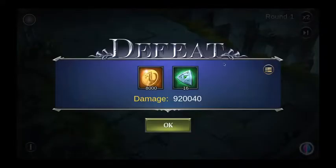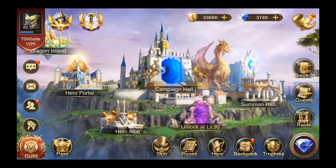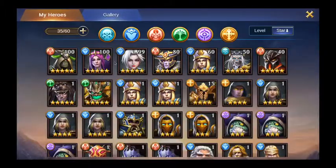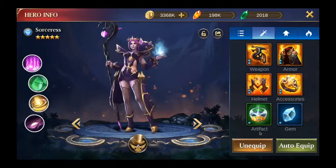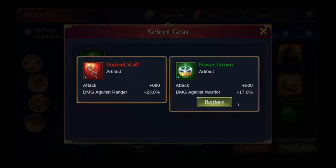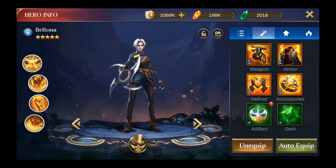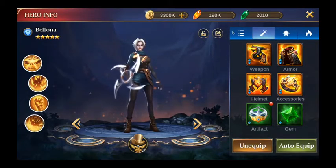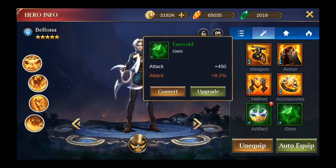What I did last time was have an anti-ranger artifact equipped on Bellona. So right now I'm going to strip it from the sorceress and equip Bellona with an anti-warrior artifact instead to try and increase her damage output.